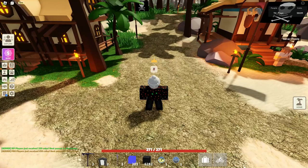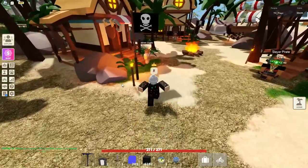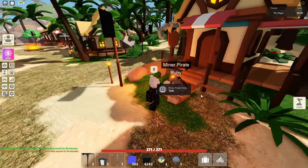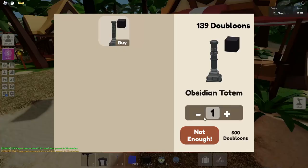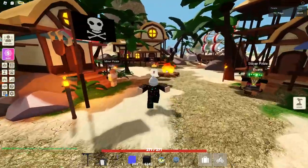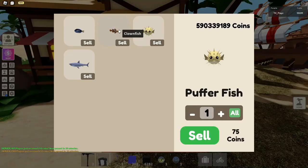Now I'm showing you where to find Ruby the miner — she's just straight right, not too sharp a right. She's right here and you can buy Obsidian Totems for 600 Doubloons. Then for the last NPC on this island, there is the Fisherman Pirate. Just do a sharp right and you should see him in front of this house, where you can sell all your fish.